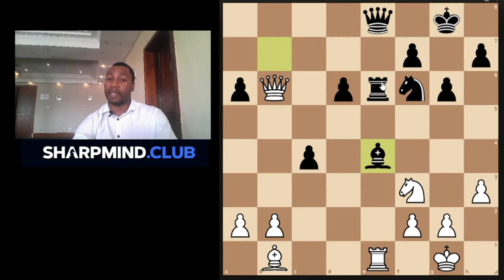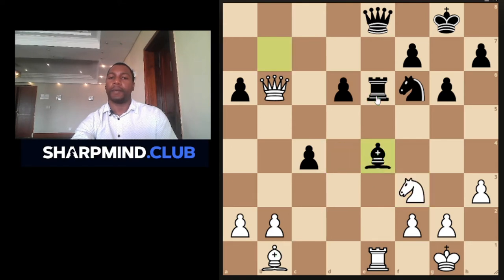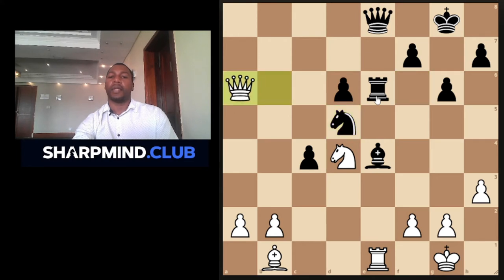Black captures the Bishop — now this is very risky. White continues Knight to d4, and at this point it's not advisable for Black to capture the Bishop because Knight captures the Rook will be good for White — White is gonna gain material. So what does Black play? Black tries Knight to d5, attacking the Queen. Then White simply captures the pawn. The position is now equal in terms of material, but Black still needs to be precise because his Rook is under attack.